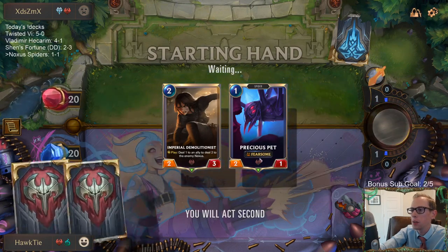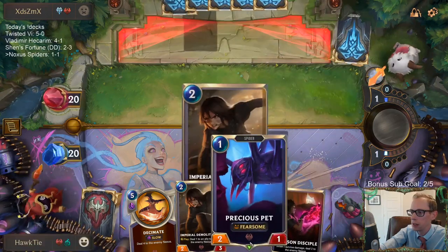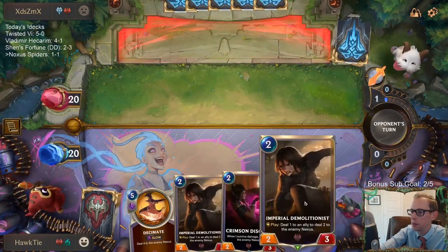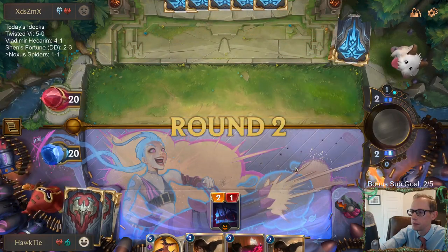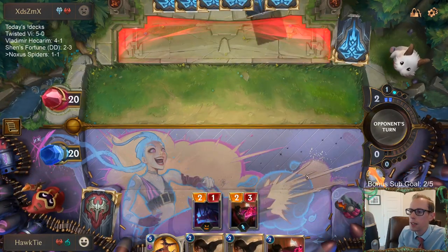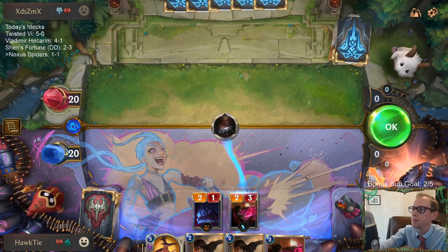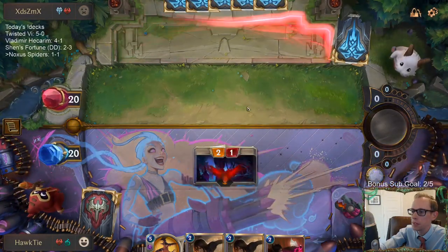Not the best two cards to start with, right? Pet and Demolition just don't work super well together. Got Disciple though — Disciple makes those cards a lot better. Worst case scenario is they have the 3-1 Frostbite, as far as playing this pre-combat instead of just attacking for two.